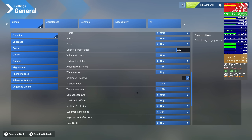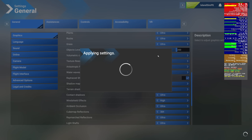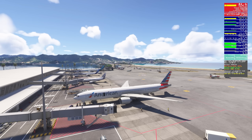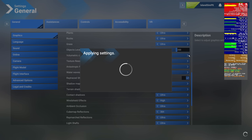Now let's check volumetric clouds. We'll go from ultra to medium. I thought this would have a bigger impact. You can definitely see the visual change — the clouds look like cotton candy. But FPS and main thread are the same, and GPU memory saves you maybe a tenth to two-tenths of a gig of VRAM. In my opinion, it's not worth the trade. So we'll set this back to ultra.